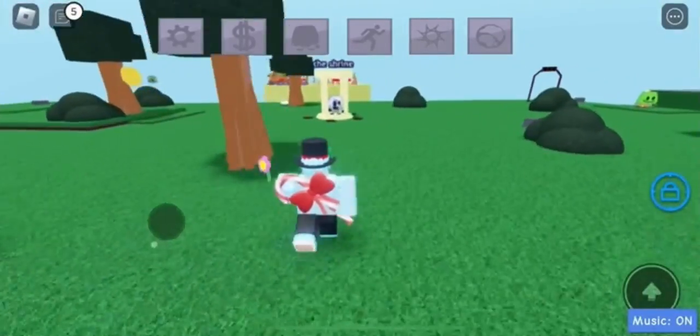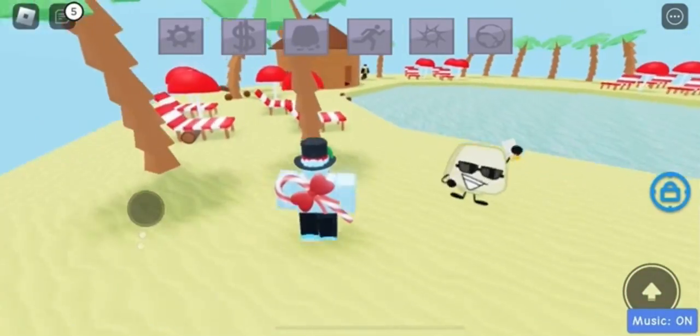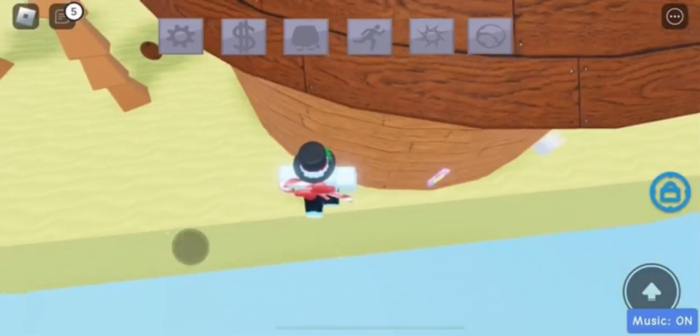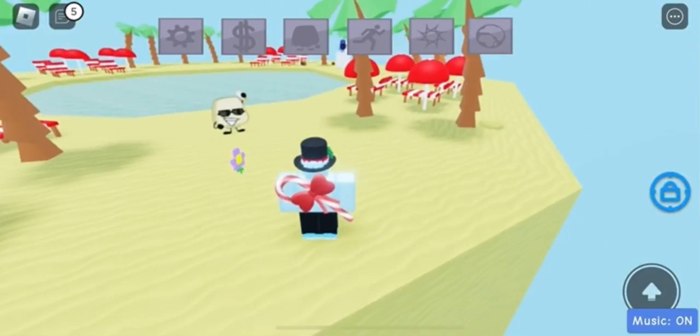The next one is gonna be at the beach biome area, and this one will be like a yellow sand thing — I'm not even sure what to call it. You're gonna see it at the back. You just want to jump down carefully and that's how you get that piece.